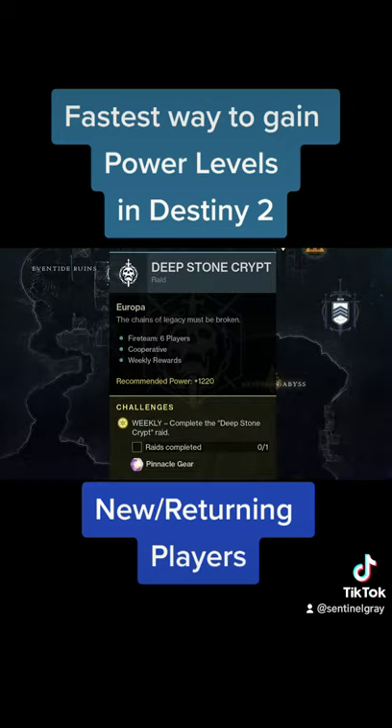And pinnacle drops are the only gear that can break through the hard power level cap this season of 1310, and can reward up to the appropriately named pinnacle cap that is set to 1320 for this season.